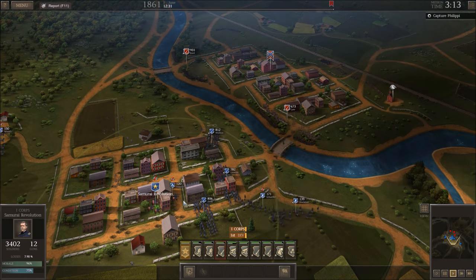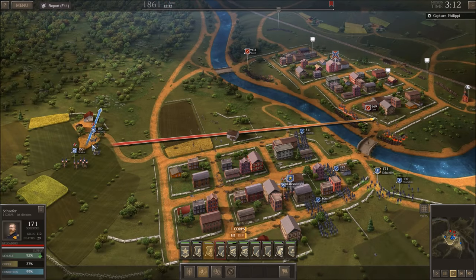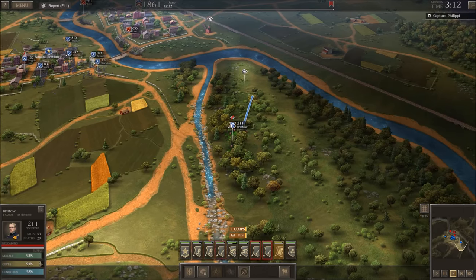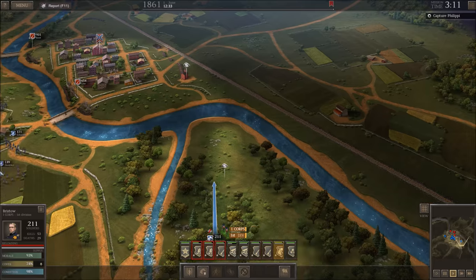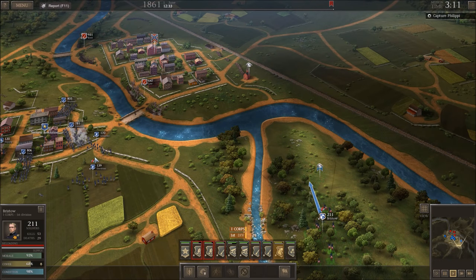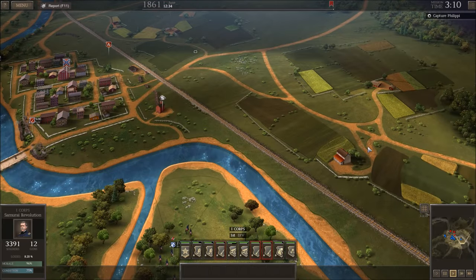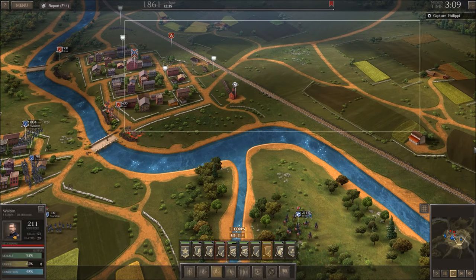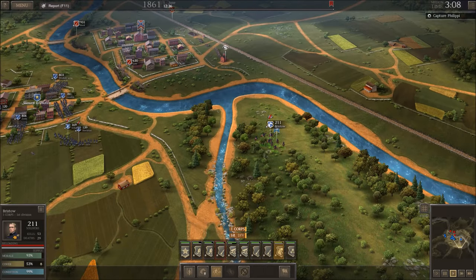We'll start attacking this position. Do I have any special abilities with my general? I don't think so. I like it so far. Is there — what can we see from this vantage point? Looks like I can see this whole area. If you're high up on the hill, you can see this entire part of the map. That's nice — I like that.